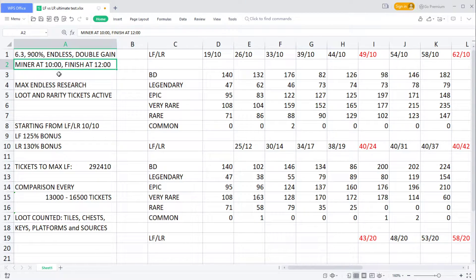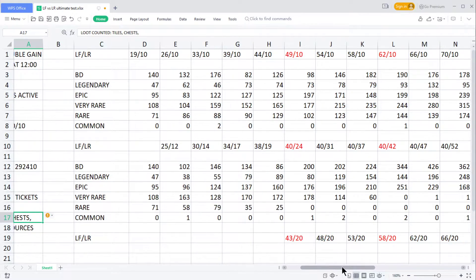I ran short runs: placing the inferno miner at 10 minutes in-game and finishing the game at 12 minutes, so a run of roughly three minutes and five seconds. I used no endless research, maxed loot and rarity tickets, and counted tiles, chests, keys, platforms and sources as loot. I was not counting special blueprints, coins, lucky shot tickets, or rarity tickets as loot.